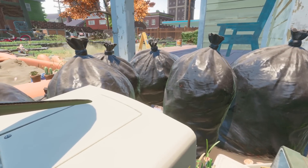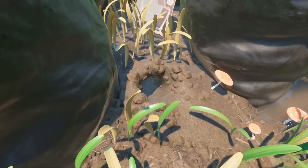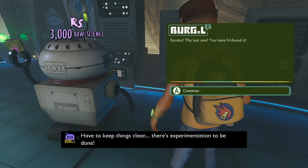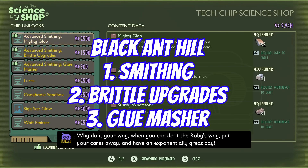The black anthill is next — dive into the rubbish and find the entrance there. Top tip: bring at least two bombs with you. It's a tough one — you have to fight the mini boss, the assistant manager — but you do get 3,000 raw science and can finally spend more of your raw science on the most important stuff.